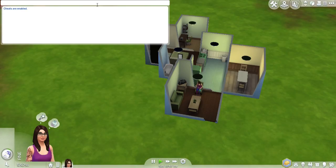Then you're just going to type in 'kaching' — that's K-A-C-H-I-N-G — and hit Enter again. You'll see that you just got a thousand dollars. So that's how you get a thousand dollars instantly in Sims. If you want just enough to pay your bills but still want to play the right way, that's how you'd get that thousand dollars to keep the lights on in the game.